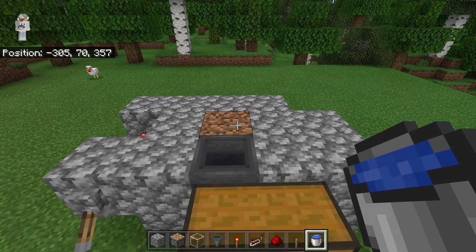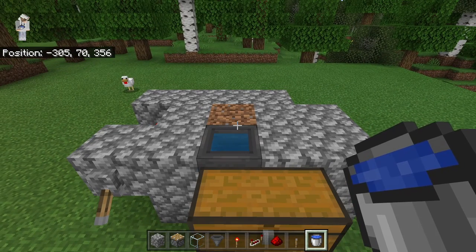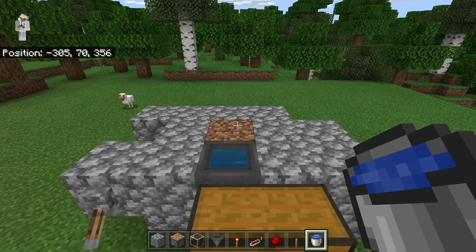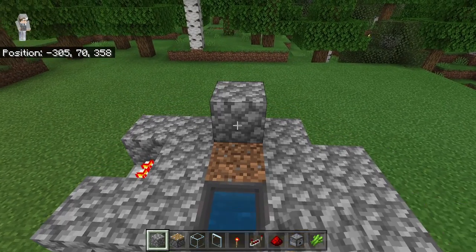The next step is to crouch down and place water inside of that hopper. By placing water there, sugarcane will be able to grow on top of the dirt block, because sugarcane requires water to grow.